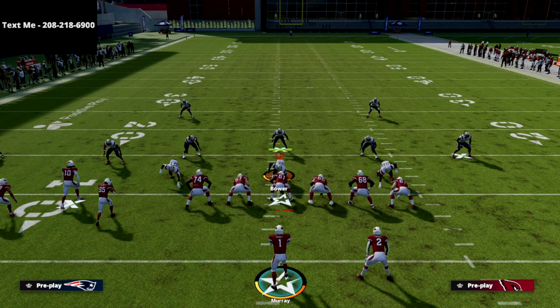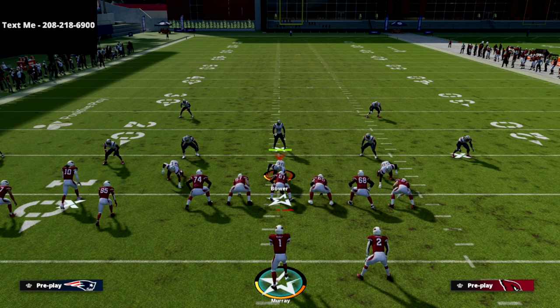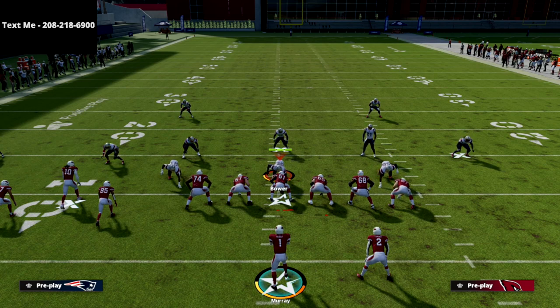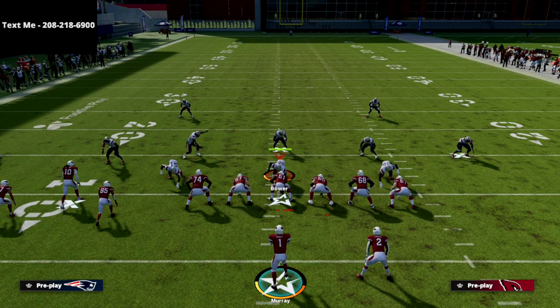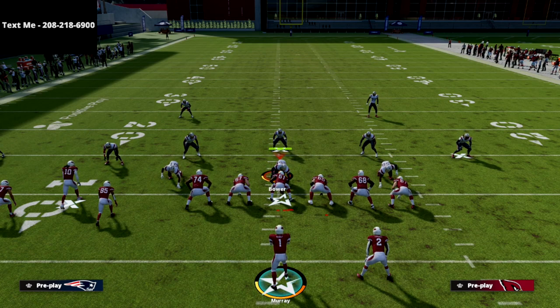For those of you that want a free preview, I provide that for my text message members. All you have to do is text the word 'madden' to 208-218-6900 and you'll get signed up. I'll shoot you the link — it's a one-hour preview video of the Bunch Tight End. I love this formation, and this year it might be the best it's ever been. You will literally glitch every single coverage for a one-play touchdown. Thanks for watching — the guide link is in the description for just $15.